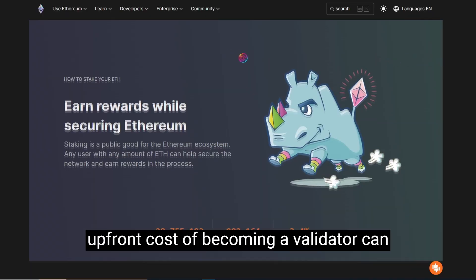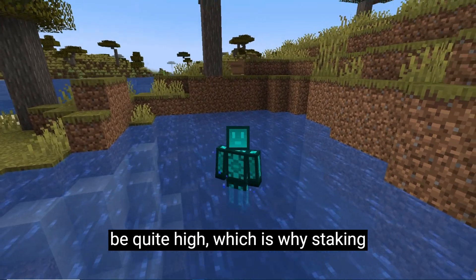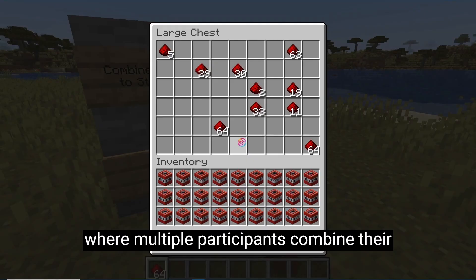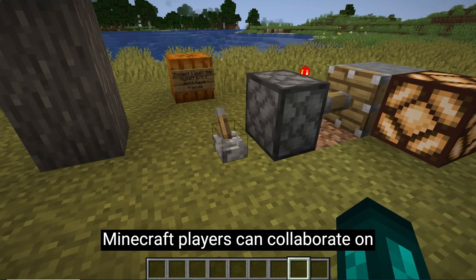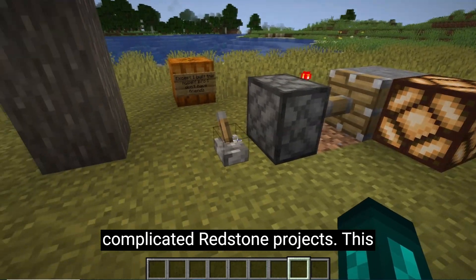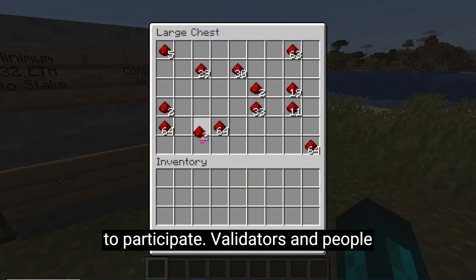The upfront cost of becoming a validator can be quite high, which is why staking pools exist. Staking pools are where multiple participants combine their ETH in order to stake, similar to how Minecraft players can collaborate on complicated Redstone projects. This allows everyone, big and small, to participate.